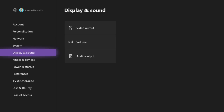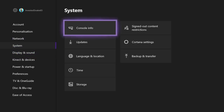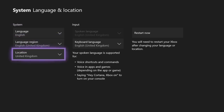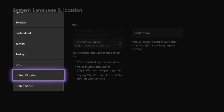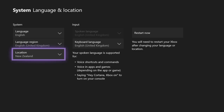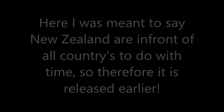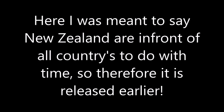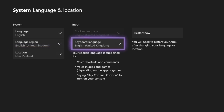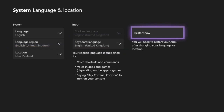First, go to System, then go to Language and Location, click on it, go down to Location, click on that as well, and go to New Zealand. I'm doing this because New Zealand is ahead of everyone else and gets the game release earlier. Once you've done that, you press Reset.